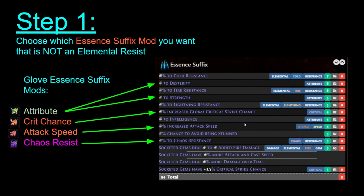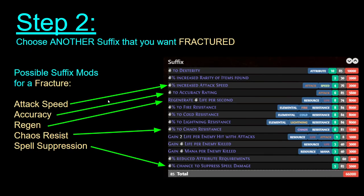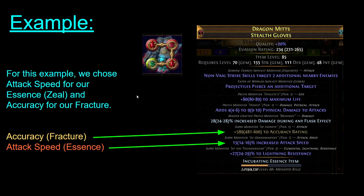The first step is to decide which essence suffix you want. You can go to POEDB and scroll down to see the essence suffixes — choose one that you want. For example, if you're crafting gloves, you might choose an attribute, crit, attack speed, or chaos resist. Once you choose one, you need to choose another suffix that you want to have fractured. Some options for glove fractures are suppression, resist, regen, accuracy, or attack speed. It needs to be different than whatever essence you choose. So here's an example: on gloves, an accuracy fracture with an attack speed essence.